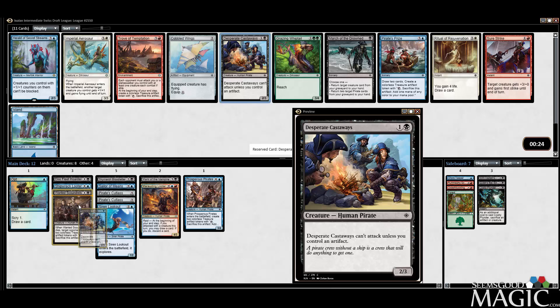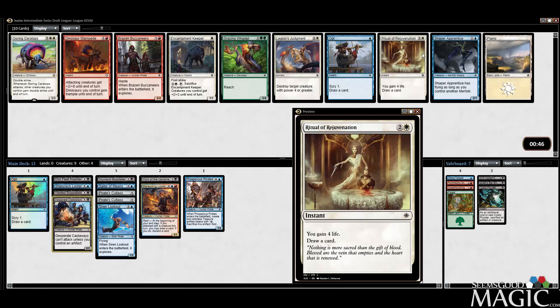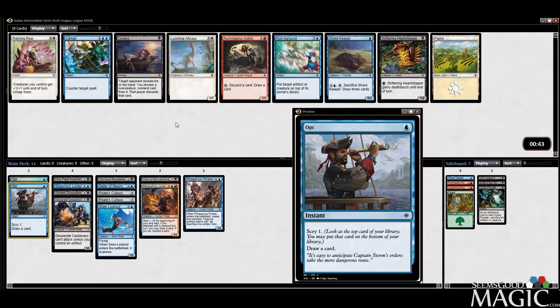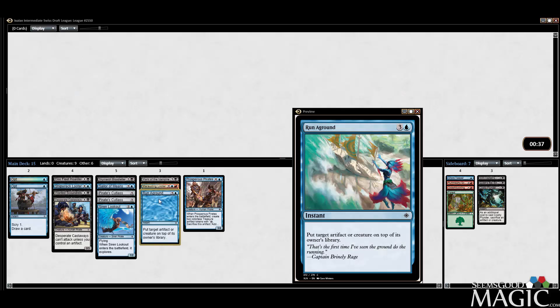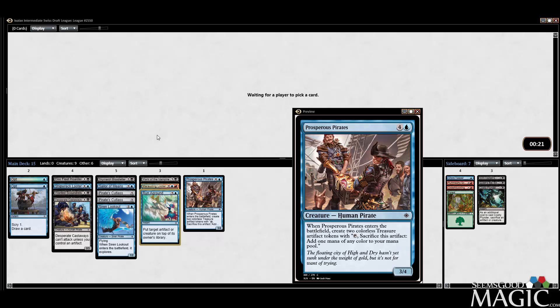Maybe we wheel one of these March of the Drowned, which will also be very good for us. Shaper Apprentice first, second Opt — probably taking the second Opt, actually. I really do like Opt a lot, and you can play a lot of them. Run Aground is a great tempo card. We're going to take it over the Heartstopper. I kind of like this deck already. Decks like this have been pretty good for me in the format — the old cheap tempo with value. Cutlasses, I consider value. We're going to need some more removal, but we can get there.